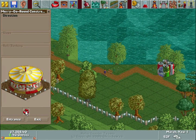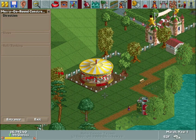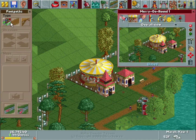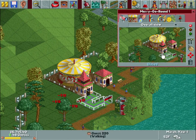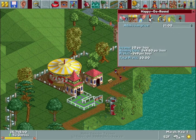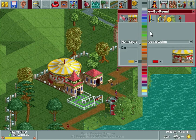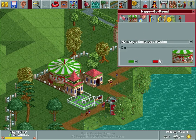This silence is slightly bothering me — it's eerily quiet compared to what it was at the end of our Dynamite Dunes park. We'll go ahead and build a merry-go-round — I'll call it Happy Go Round. Okay, that's a dollar. Let's paint this — what does green and white look like? Not horrible with the lake as a backdrop.